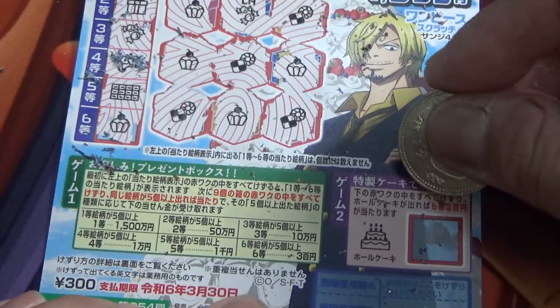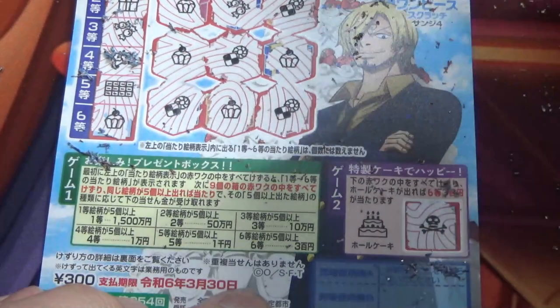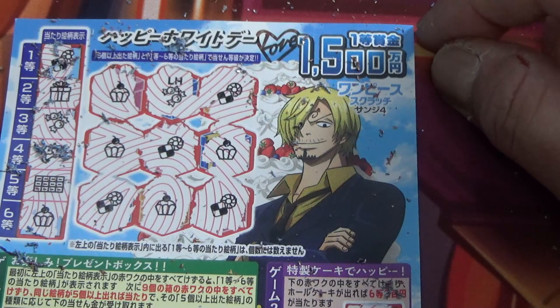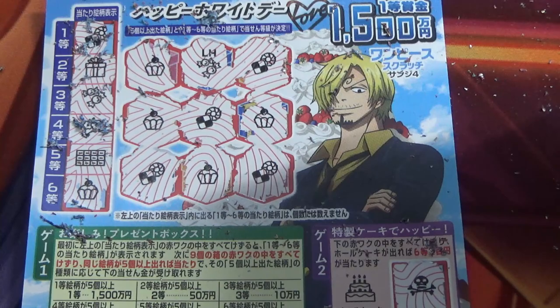Come on, game two, win me Sambiakuen. Cake, cake, cake — nope, this is Hazure. This skull means I lost. Okay guys, so this is how to play One Piece Scratch, Happy White Day, game 954. Thanks for watching, like and subscribe to my channel.